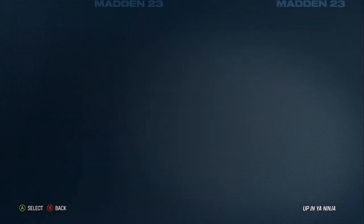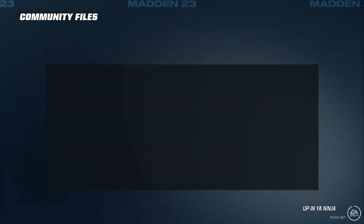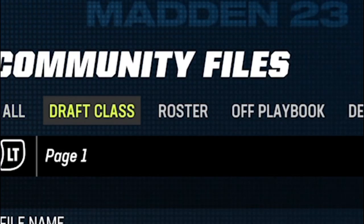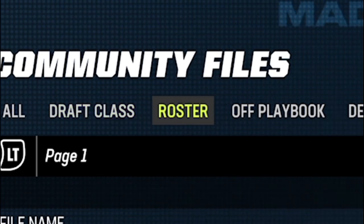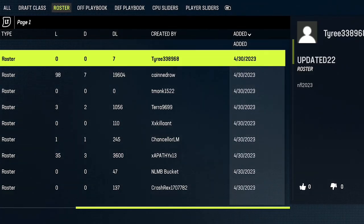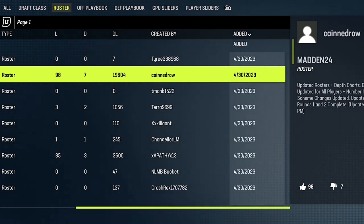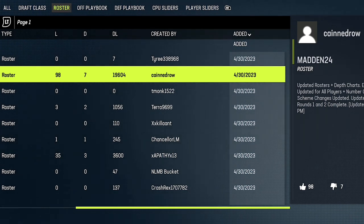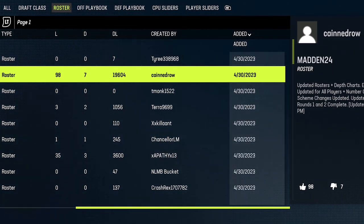Then you're going to go to download community files and tab over by hitting the R1 or RB button until you see roster. It might take a while because it's a little slow to load all the downloads, but once you get to roster, go ahead and sort by date added. Once you have it separated by date, you really want to use likes, dislikes, and downloads as your guide for what's going to be the best one to use. This one here has 98 likes to 7 dislikes and about 20,000 downloads — so this is the one I use. If you're on Xbox this is the one I suggest for now, but over time somebody's going to go even deeper than rounds one and two.